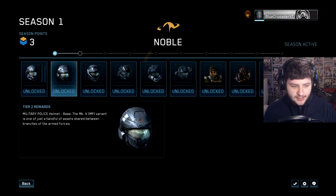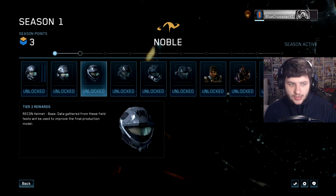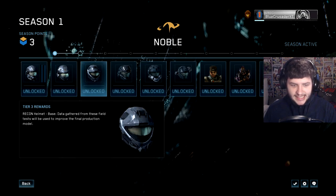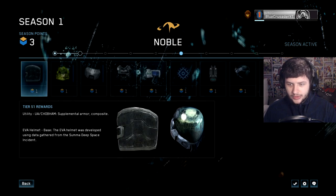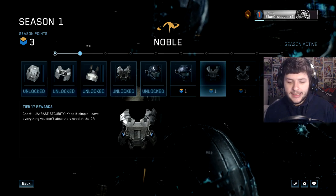As you can see we have tons of armors here — Military Police, Recon Helmet, Mark 5B, CQC — all of the awesome armor from the old game. All of these armors are unlocked by spending season points. I have three season points, and each armor piece costs one season point, so I could theoretically buy three new pieces right now.